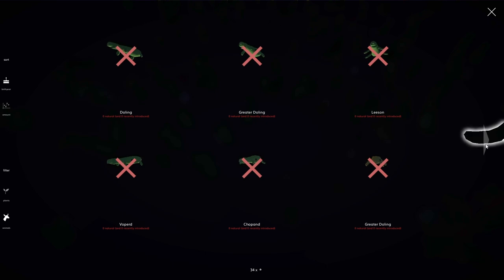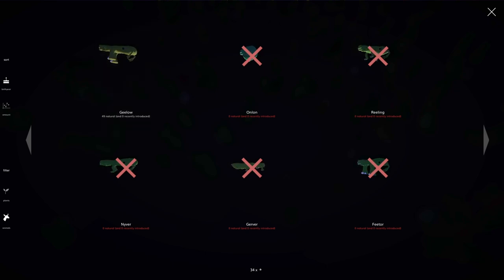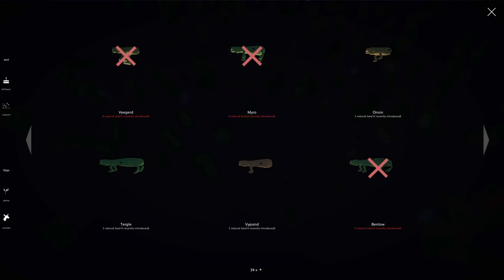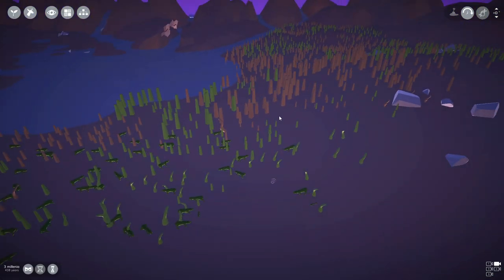We've got 52 Hotars and two Wallocks. These seem to be the predominant species - I've got absolutely no idea why. But you can see how much stuff evolved: colors changed, they got bird feet, different eyes. It went through a lot of different creatures before ending up on what we've currently got. It's interesting to see stuff that's clearly still evolving, with a couple that have just branched off recently.